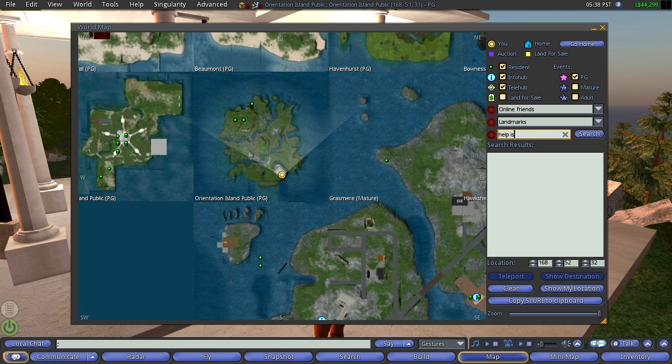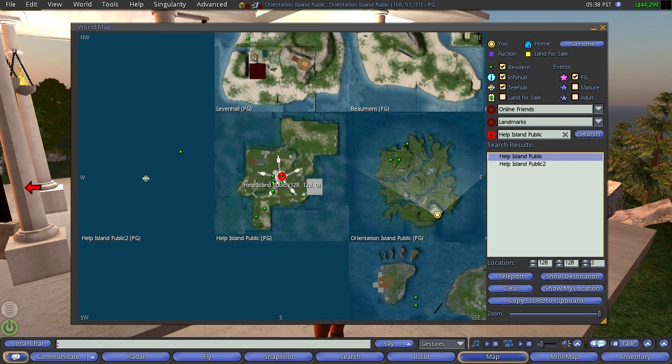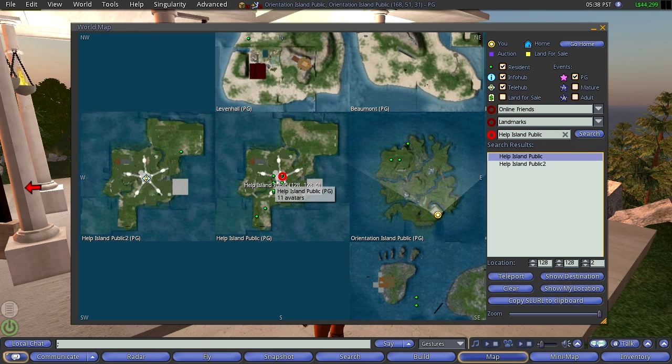You can type Help Island Public, which is one of the many hubs in Second Life. And again, in the map, when you hold the mouse over a sim — which is any of these squares — it'll show how many people are in there right now.